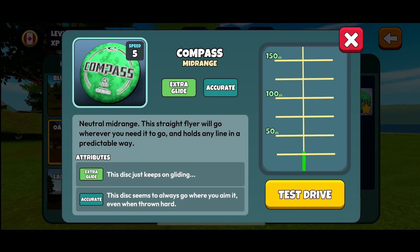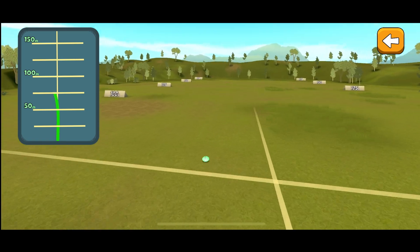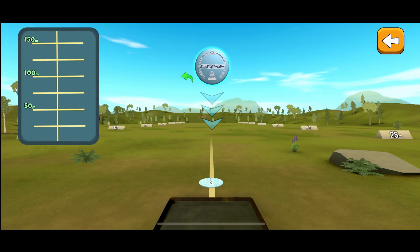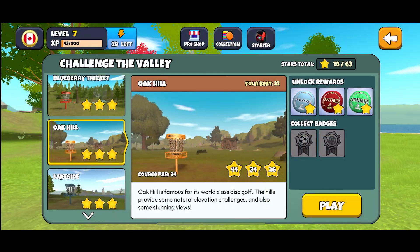The other reward is a Compass with an accurate extra glide attribute — the accurate attribute means it won't wobble as much when you pull back. However, it's still going to fade quite a bit. Even the test drive shows that pulling straight back causes significant fade. Compared to the Fuse — let's test drive it — it's much straighter. So if you like straight discs you'll probably want to swap in the Fuse.